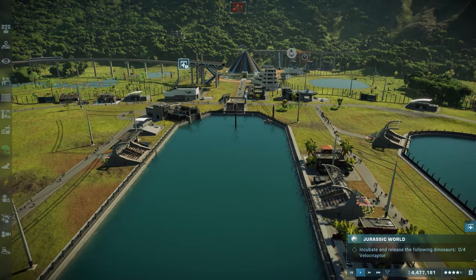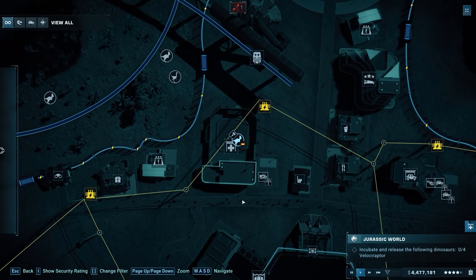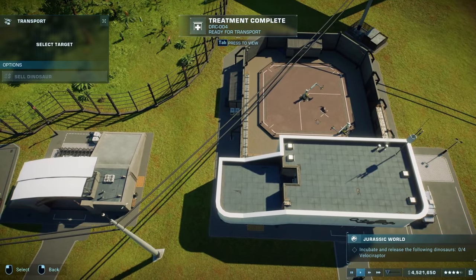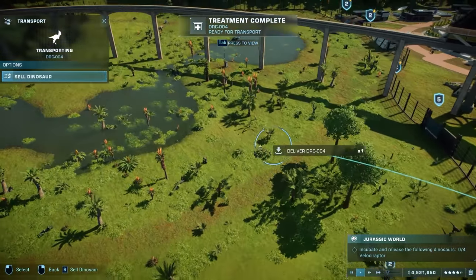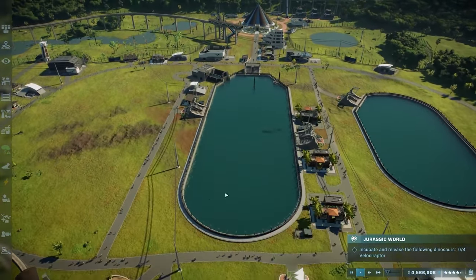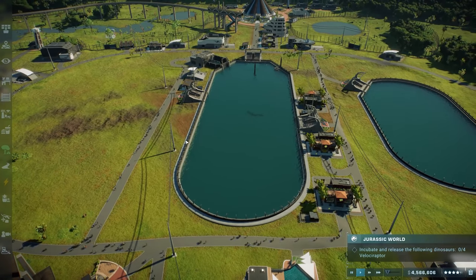At the end of last episode we had a storm, which I took care of off-camera before starting this one. We had one dino escape — a draco rex — but it wasn't a big deal. I put them back while everyone was in the emergency shelter. We also made the mosasaurus and did a whole makeover of the lagoon area.